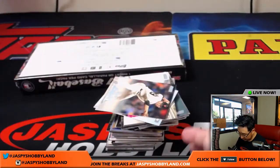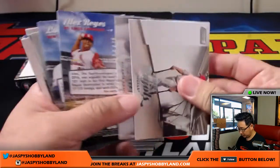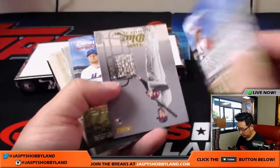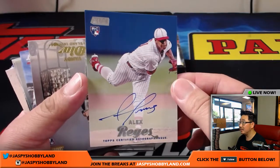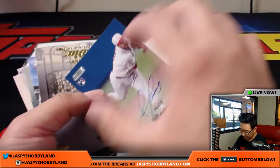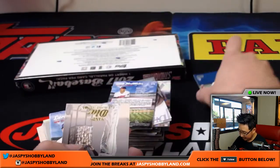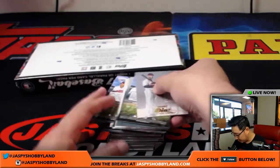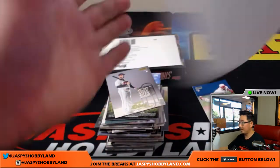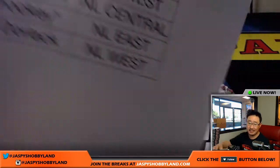Some old school guys in there too, which is nice. And there's our first autograph — Alex Reyes. He got injured this season but should be back next year. That goes to — where's my divisional list? Right here, there it is, there's the official printout. That goes to the NL Central — Casey with that first autograph.